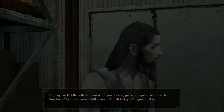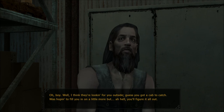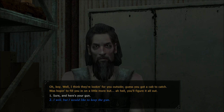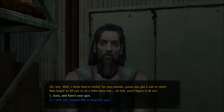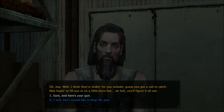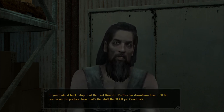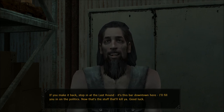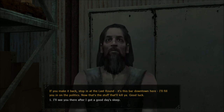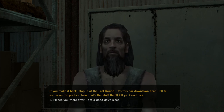I think they're looking for you outside. Guess you've got a cab to catch. I was hoping to fill you in on a little bit more, but hell, you'll figure it all out. I will. I could try to use Persuasion — blue is persuasion. 'I will, but I would like to keep the gun.' 'If you make it back, stop in at the Last Round — it's a bar downtown. I'll fill you in on the politics.' 'Now, that's the stuff that'll kill you. Good luck.' Is he letting me keep it? I'll see you there after I get a good day's sleep.